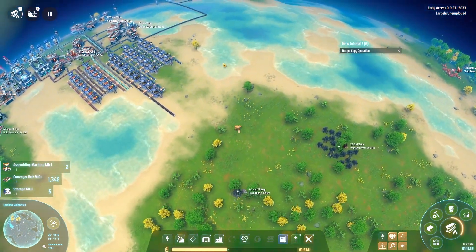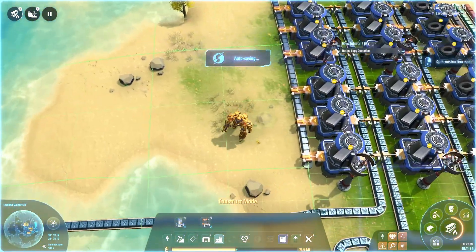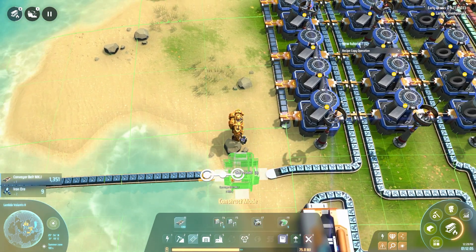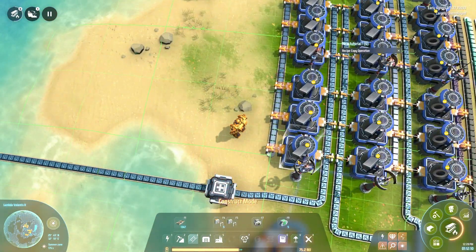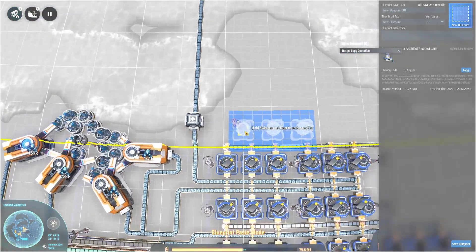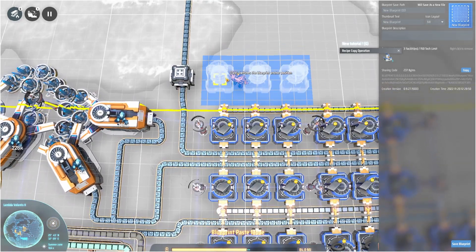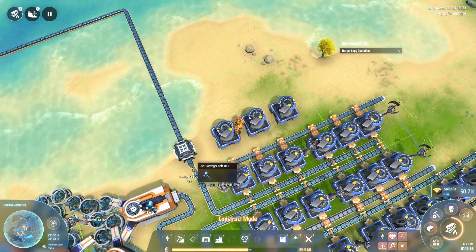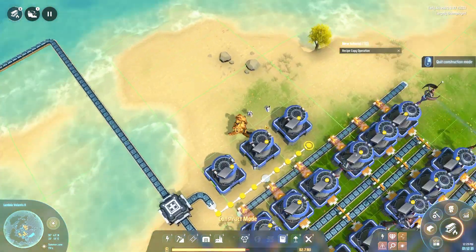We can stick the steel smelter over there and bring the steel down. We could make use of a splitter here — grab half of this iron ingot line. Put down a splitter right there and run that into the steel smelter. This does mean the main iron line runs at reduced speed, but I'm willing to accept that. To make steel: it's one iron ingot into one steel every three seconds. It's a pretty weird recipe — kind of a strange one, but it does work. And of course we're now over the meridian line, so the building grid doesn't line up as cleanly.